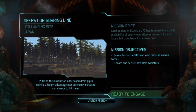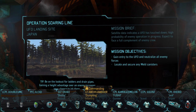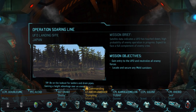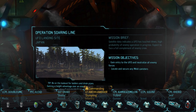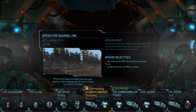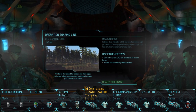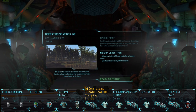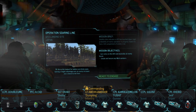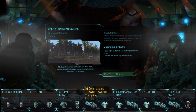Welcome back, you're just in time for Operation Soaring Line. This is a UFO small landed in Japan — we don't know what we're going to be hitting on this one, but we've brought a fairly decent team to balance out a few new people who are also training up. It's a landed, not a crash, so we can expect a decent amount of resistance on this one.